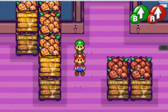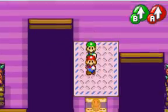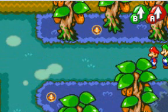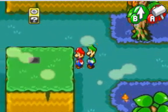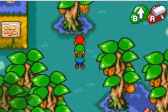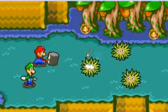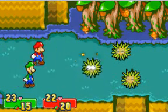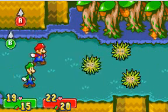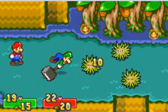Welcome back to more Mario and Luigi Superstar Saga. In the last part we got two new hammer techniques which will help us get through Chucklehawk Woods, and we got two new bros moves which are completely overpowered and super broken. We're going to be abusing them for the rest of the playthrough. We're going to be getting one more set of bros moves, but they aren't as good as the ones we got last episode. For the sake of the LP, I'm not going to fully abuse them — but when it comes to bosses, no promises.